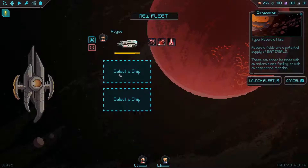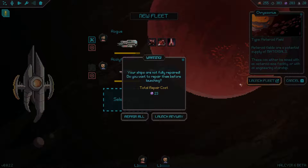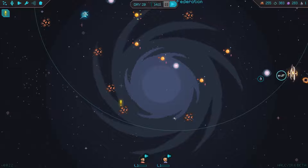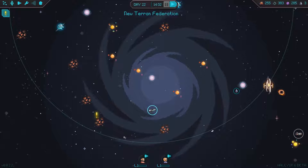Send new fleet with you and you. You didn't get repaired — interesting. Launch fleet. Your ships are not fully repaired, you want to repair them before launching. Launch anyways — I don't think it's gonna be that big of a deal, to be entirely honest.